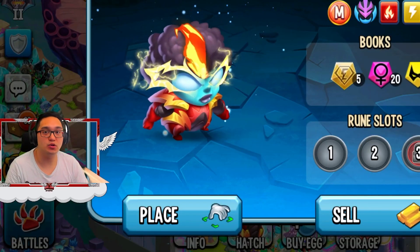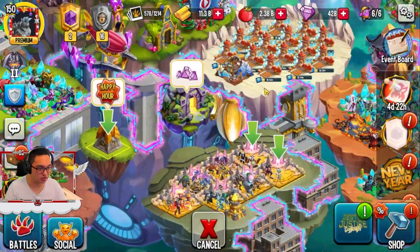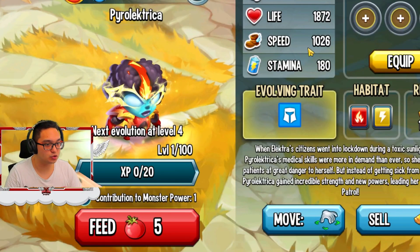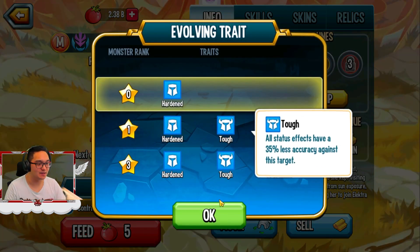Hello guys, next gen pack note on Monster Legends and I'm here for you guys. Pyrolectro is a very good one so let's put him here. As you can see, it has super stats at the beginning — it's a special one. It has Toughness and Hardened together.